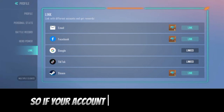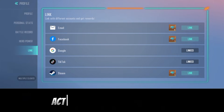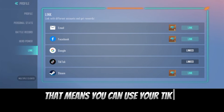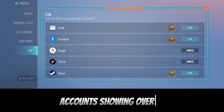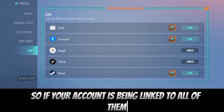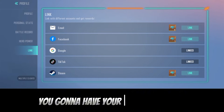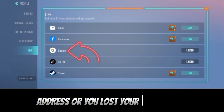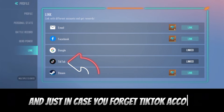You can also link your account to Steam. If your account is linked to TikTok, you can log in with TikTok; you can also log in with your Google address. If you open a new account and want to access your old account, you can use TikTok to log in. It's best to link your account to every platform shown — email, Facebook, Google, TikTok, and Steam.